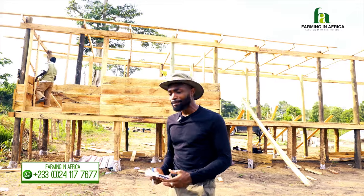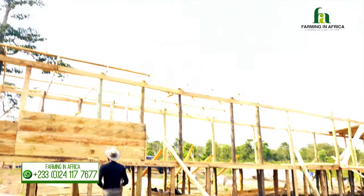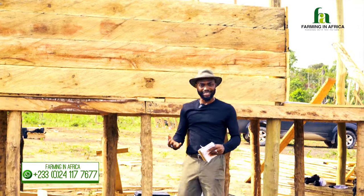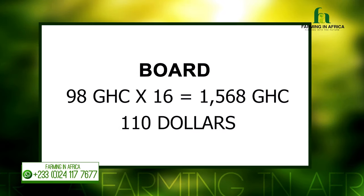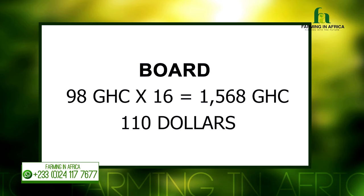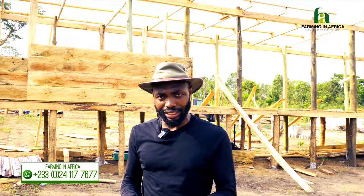For the 10 by 17 pen we use boards — I'll walk towards the board and show you. We use 16 pieces of board. Here in the eastern region in Suhum we buy a board for 98 Ghana cedis, which at a 10 cedis to the dollar rate is about $9.80. Sixteen pieces brings our board cost to 1,568 cedis, which is about $110 to $120.